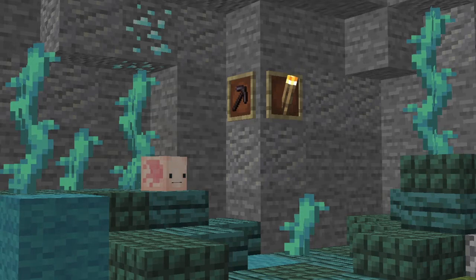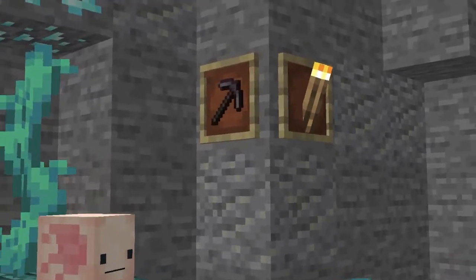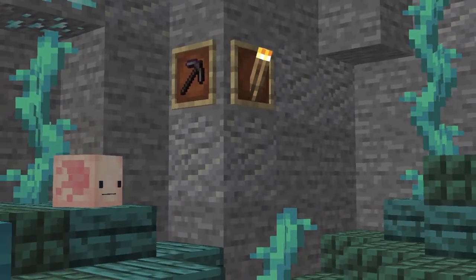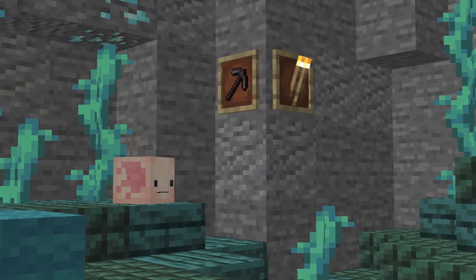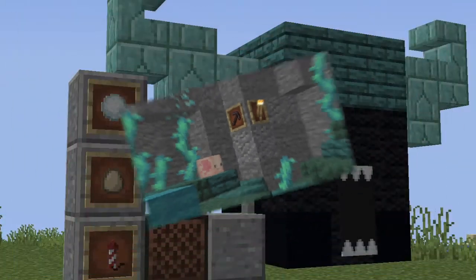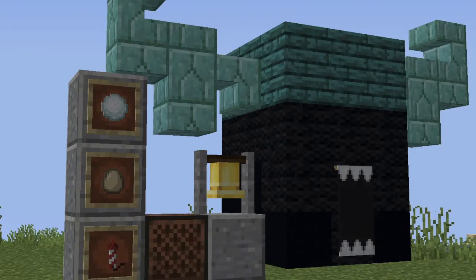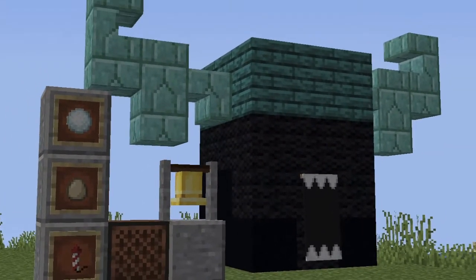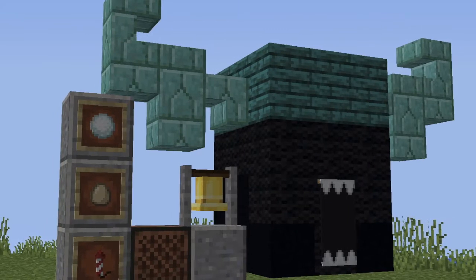These are useful new blocks which can be used to create wireless redstone contraptions. If you're planning to explore this biome, make sure to bring a pickaxe that is iron or better, and bring lots of light sources, as there is very little light to be found within the Deep Dark. Within these caves, you'll also be able to find a new mob, the Warden, a powerful but blind monster that hunts using sounds. You may want to bring some items, such as snowballs and eggs, to distract Wardens if they come close.